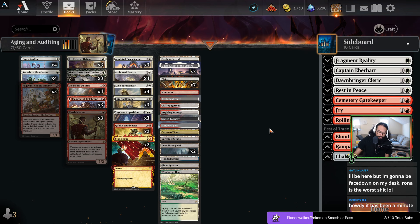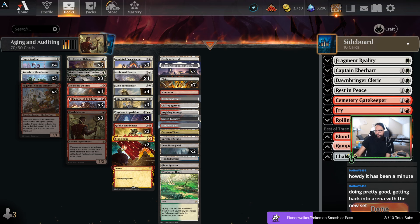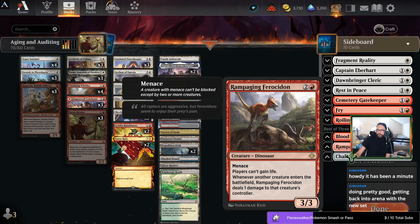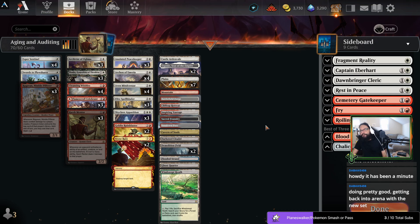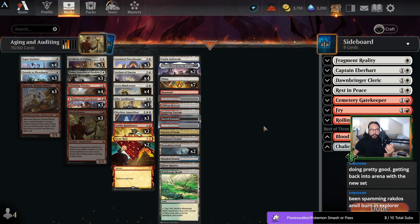Hey, what's up — it has been a minute, how are you doing? Doing pretty good, getting back into Arena with the new set. MKM is pretty cool — been spamming Rakdos Anvil Burn in Explorer. Ew, you play Explorer? Timeless is better. Not kidding. I still like Explorer. I like Explorer, Historic, and Timeless for different reasons. However, technically speaking, my incentive to play Historic is lower because of Timeless. Timeless is my base format now.